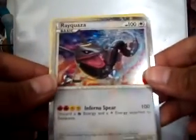Vaporeon. Donphan. Jolteon. And a Rayquaza Legend.